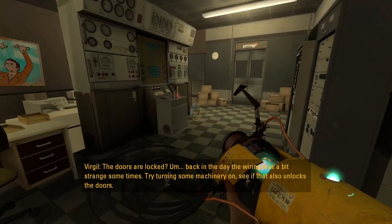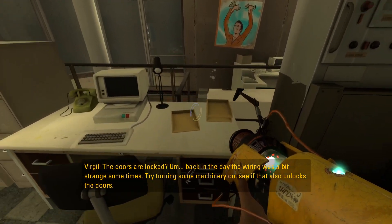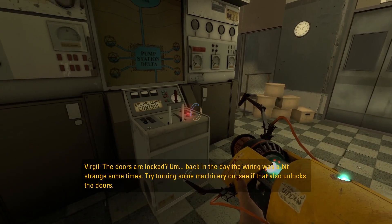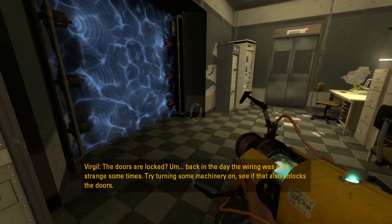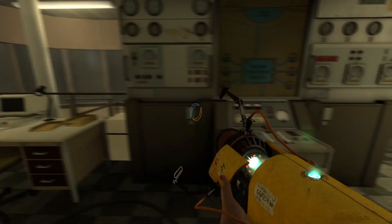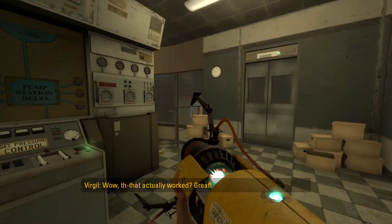And then here — the doors are locked. Back in the day the wiring was a bit strange sometimes. Try turning some machinery on — see if that also unlocks the doors. Wow, that actually worked!